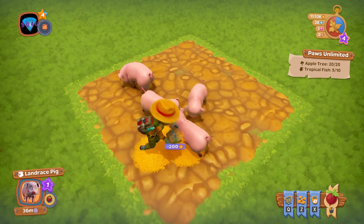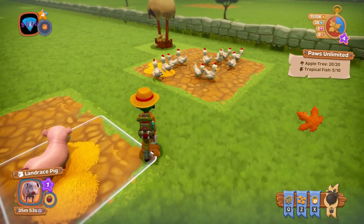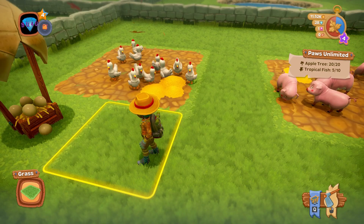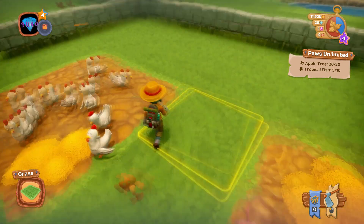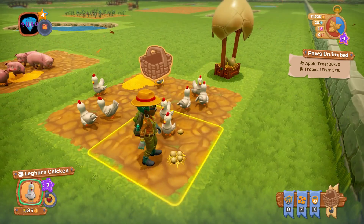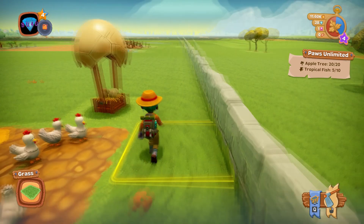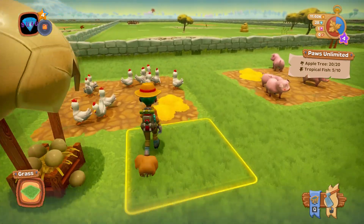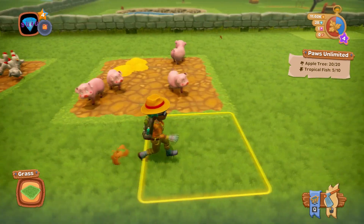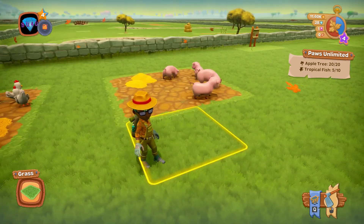If I left-click... oh, it costs money — minus 200 coins. It doesn't seem to cost any resources. We got an egg! We need 20 eggs before we can sell them. And we have little piggies — they're just adorable, guys. They are so cute. I'm not sure I want them here. I would put fences around things, but let's just leave that for now until we save up some more diamonds.